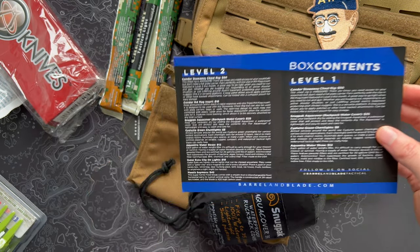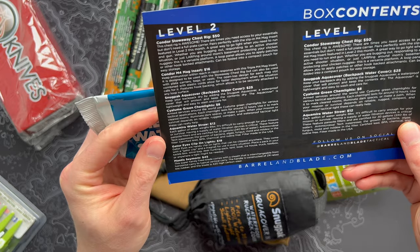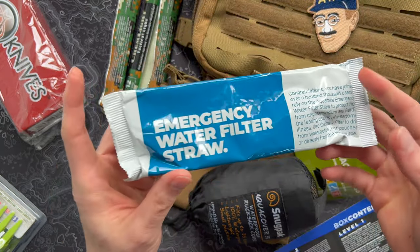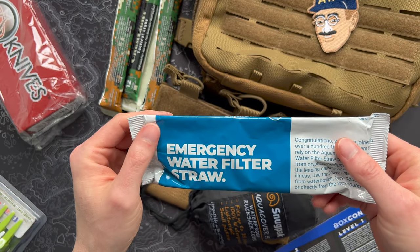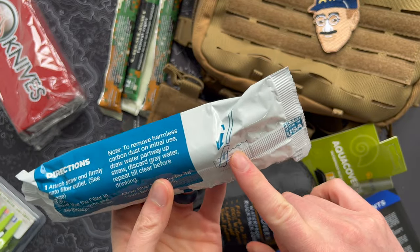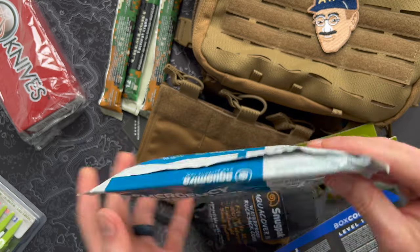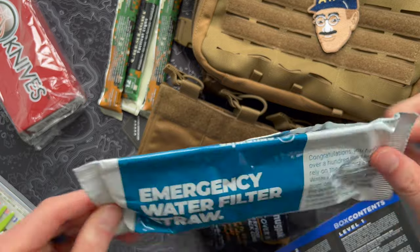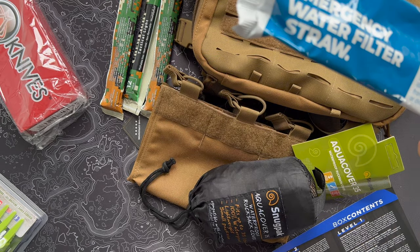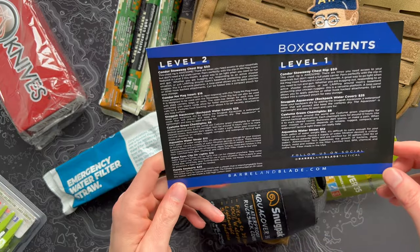We've also got the Aquamira Water Straw, very similar to the LifeStraw. Each gallon of water weighs about eight pounds, so it's difficult to carry enough for your needs. These feature parasite filters and are certified for 30 gallons of water — so not like you're surviving in the woods for three years on one, but if you're in a pinch and want to keep one in your kit for prepping or camping, these are great. Isn't it awesome to have all these water filter options now? When I was in the Scouts, everybody just had iodine tablets. You've really got the makings of a good bug-out bag starting up right here.